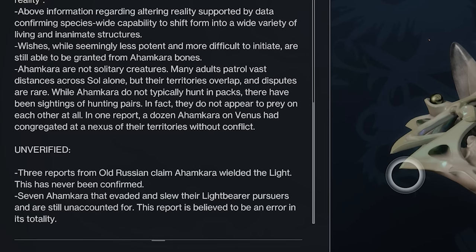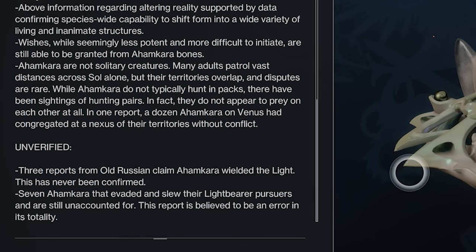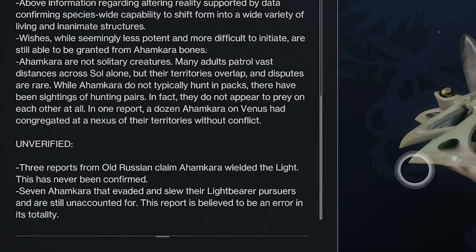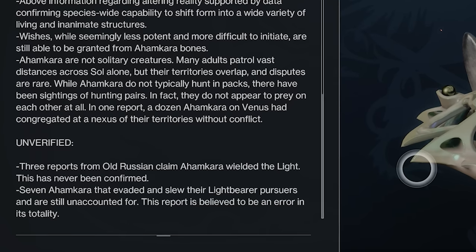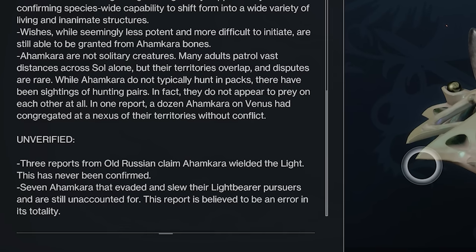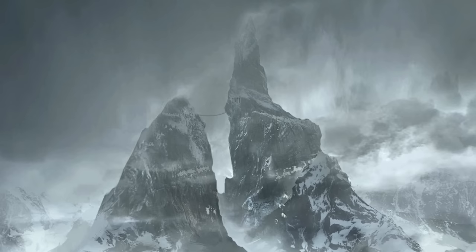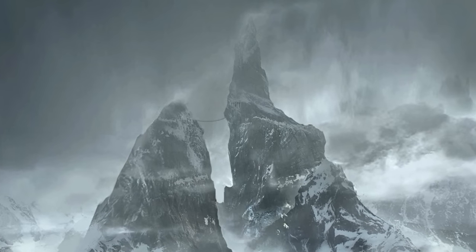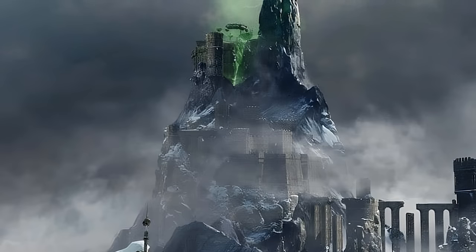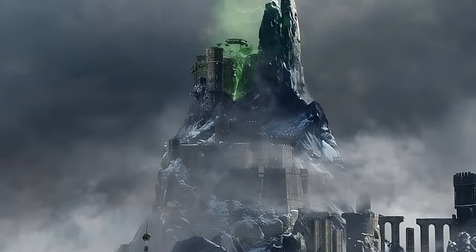First up: Ahamkara using light. Reports from Old Russia claim Ahamkara wielded the Light, but this is unconfirmed. And surviving Ahamkara — there are claims of seven Ahamkara evading and slaying their Lightbearer pursuers, remaining unaccounted for, though this is believed to be an error. We know Felwinter Peak was close to the Cosmodrome and Old Russia, so is this new castle as well? Is one of the Ahamkara that escaped and killed their captors trapped here, and what do the House of Kings want with it?